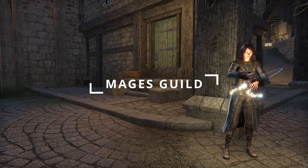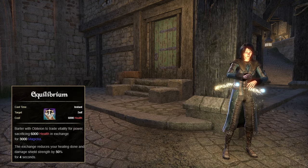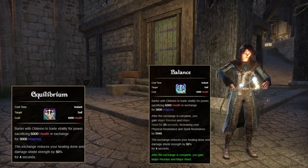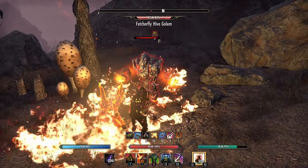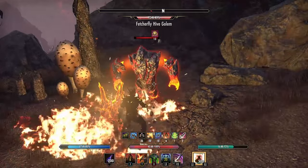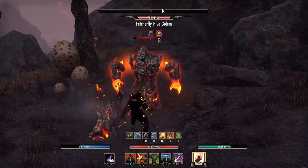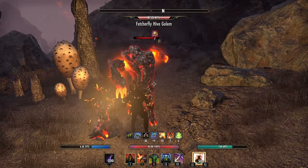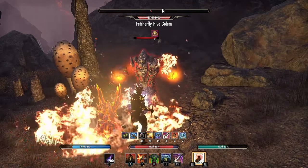In the Mage's Guild skill line, we will want the fourth ability, Equilibrium, morphed into Balance. This exchanges some of our health for some Magicka to manage our resources, as we will use the Magicka we gain to convert that into Stamina. This is also where our major resistance comes from, allowing us to reduce incoming damage.